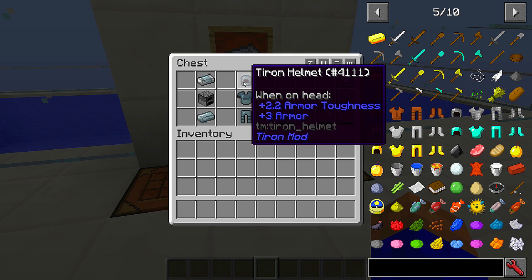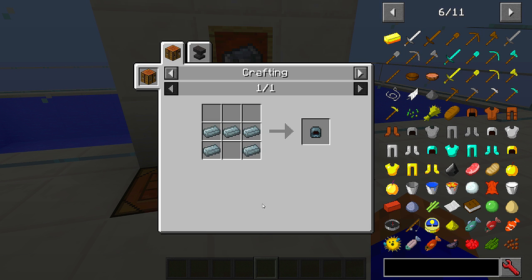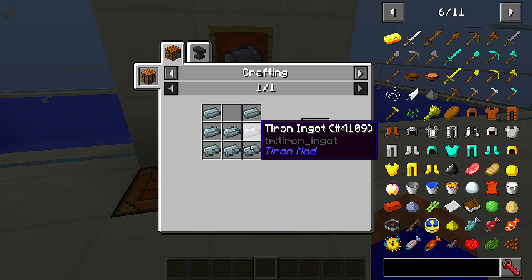And then you just craft this armour exactly the same way as you would craft normal iron armour — you know, an iron ingot or diamonds or anything else. Exactly the same way.